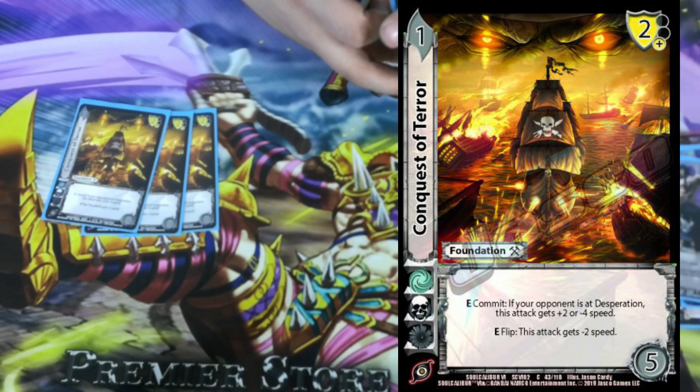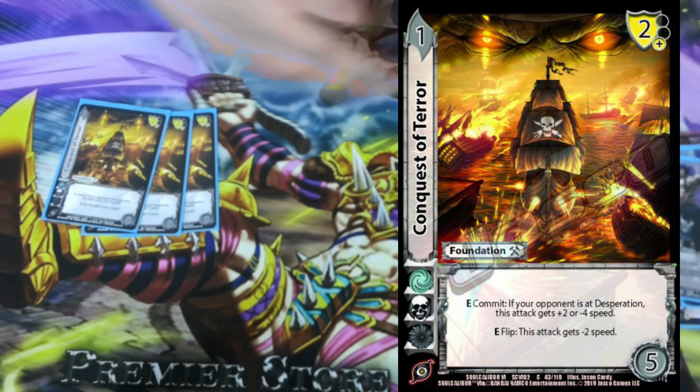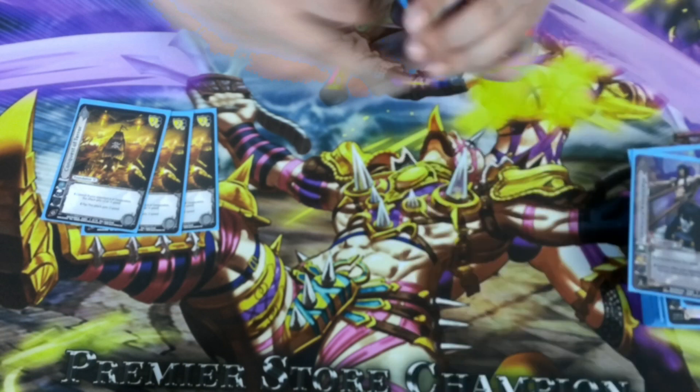3 Conquests of Terror. It's a 1-5 with a 2 low block. E commit: if your opponent is at desperation, this attack is plus 2 or minus 4 speed. And then E flip: this attack is minus 2 speed. We really just need to block, because that's how our character does her cool things — we block cards and play things for free. Blocking is what we want.